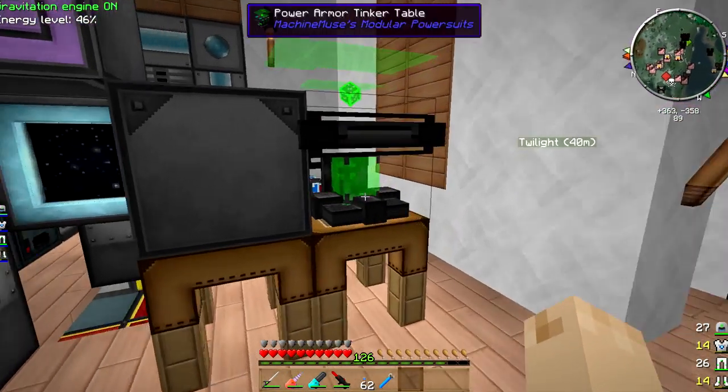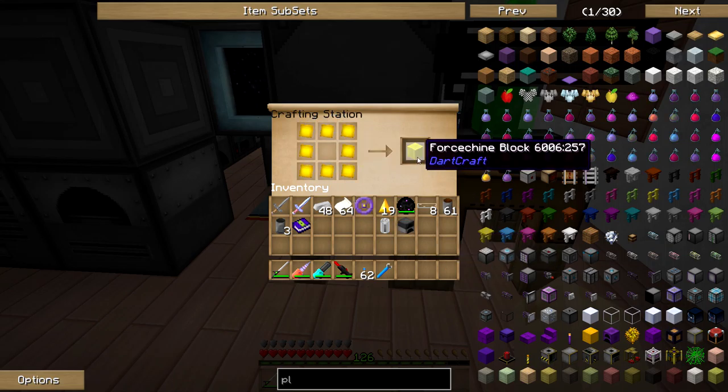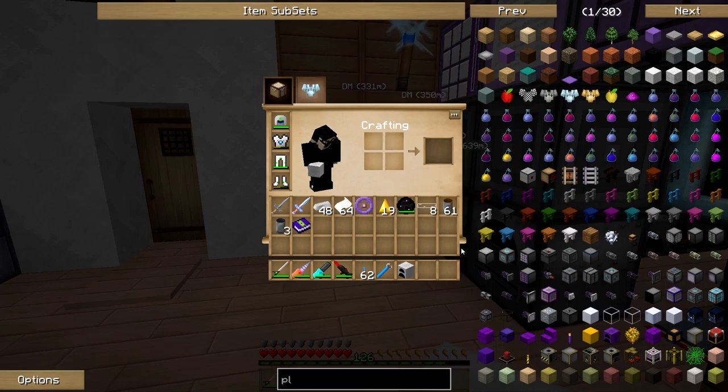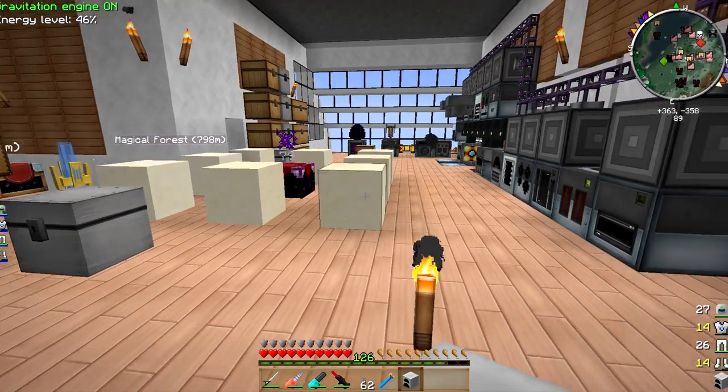Alright, here we go. First we take this, and we'll make four sheen blocks. And then it was a furnace, a force sheen block, and an RE battery. Gets me a white force generator. Wait — this is a generator? Oh, I just made a generator. I thought that was a furnace. Wow.